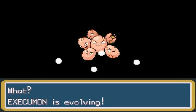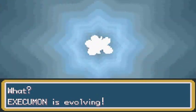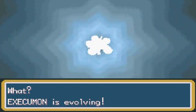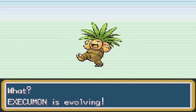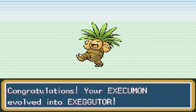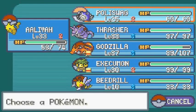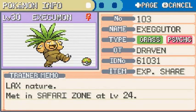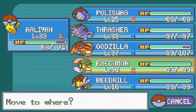Execumon, Digivolve to Exeggutor! I kind of wanted to call it Brawly but you know what, Brawly's badass and this guy right here is like, yeah! Look at that — Exeggutor, it looks like a beast! We had another Leaf Stone just for that occasion. Hopefully this will give Execumon a little bit more power. It's both a Grass and Psychic type Pokemon and its Special Attack has gone through the roof. It is more of a special attacker now.